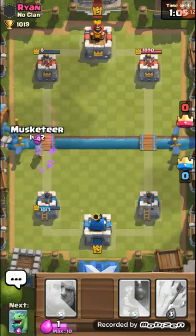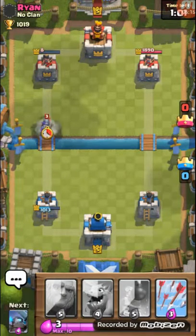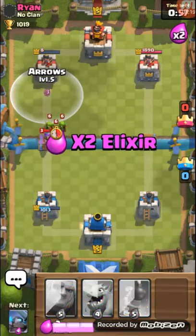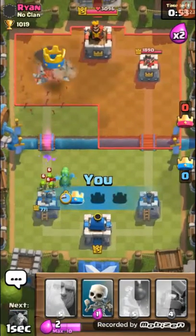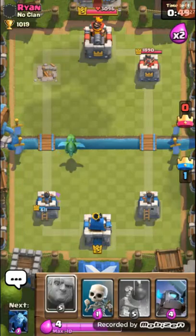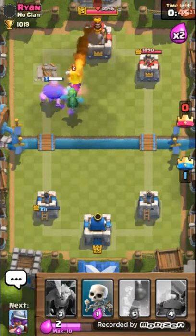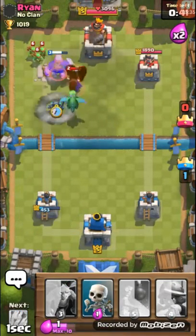I'm just going to push my Musketeer and get it. He doesn't have any defense. Oh, such an annoying opponent. Just do that — now I risk my defense. We're just going to all-in this. Let's put in the Giant. And now he fireballs me — he fireballs my actual tower. That's a pretty bad move for him.